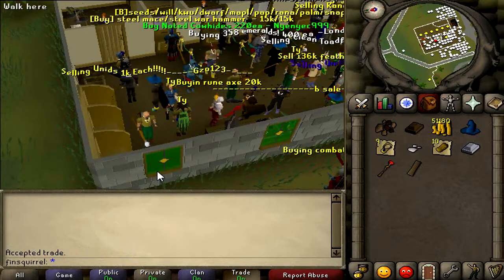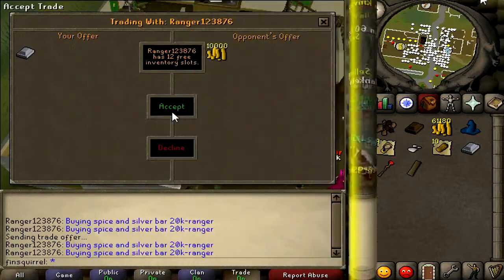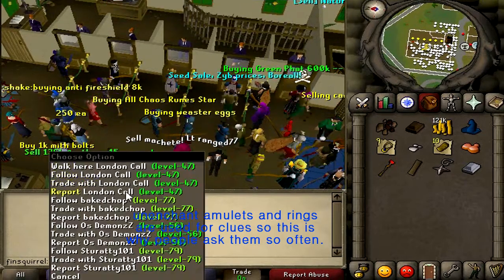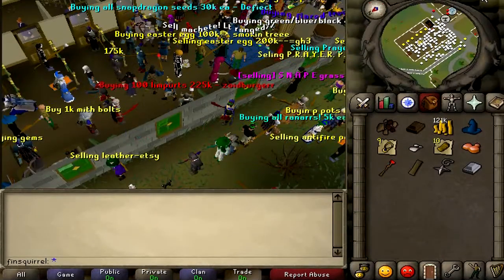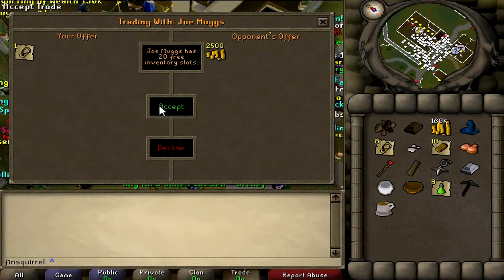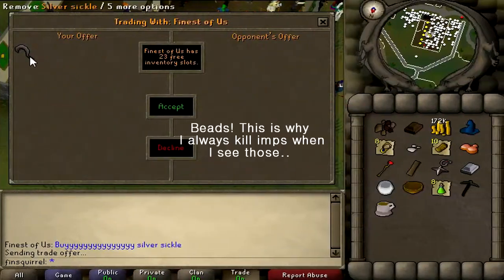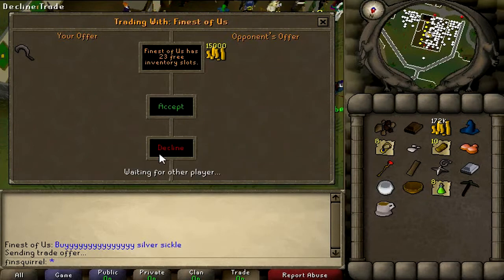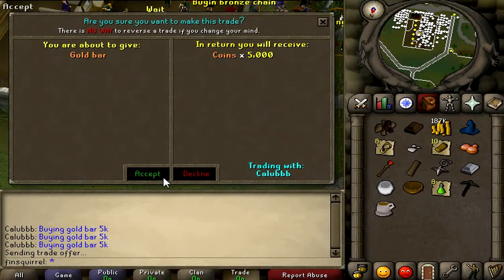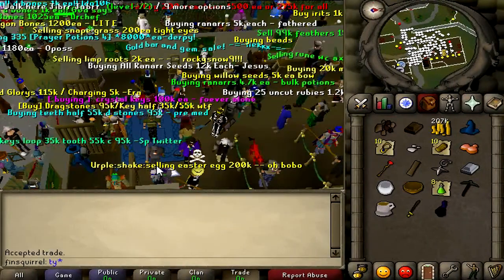Let me mention some items you might want to stock to get money. Holy symbols are often traded for 5k to 10k. Silver bars, 1 to 2k. Sapphire amulets are often asked to buy at 10k. Even bread — easy to make or steal, and people might buy them for 1k. Molten glass, as well as blanks and unfired bowls, are often bought for 5k to 10k. Other items include beads, raw cord, bronze wire, steel nails, game necklaces, blue rings, and gold bars. There are a lot of items — just learn to read the chat and you will notice those that are easy to sell.